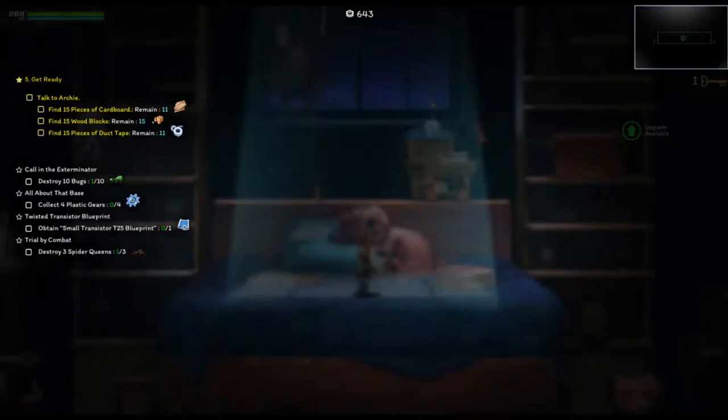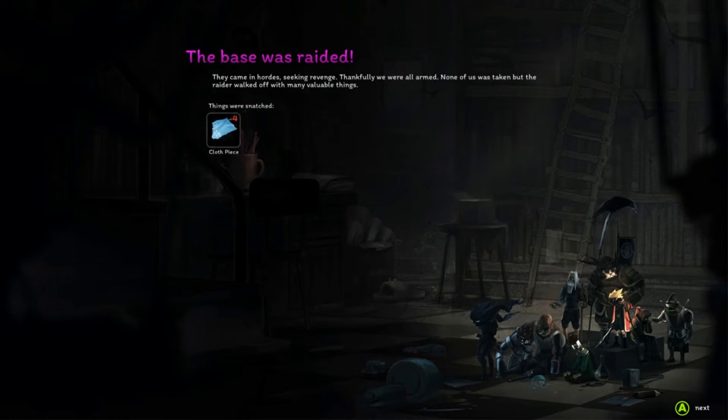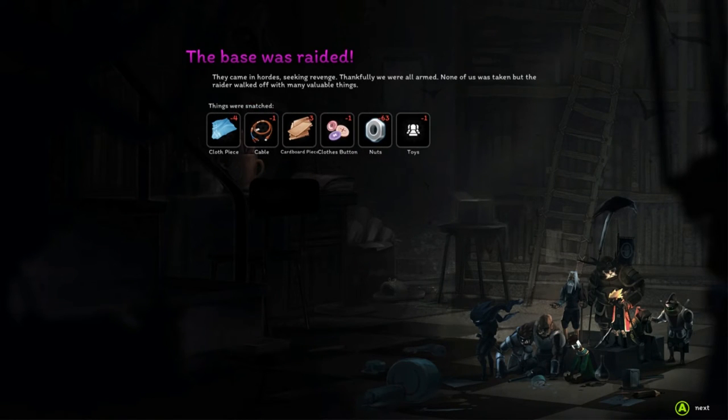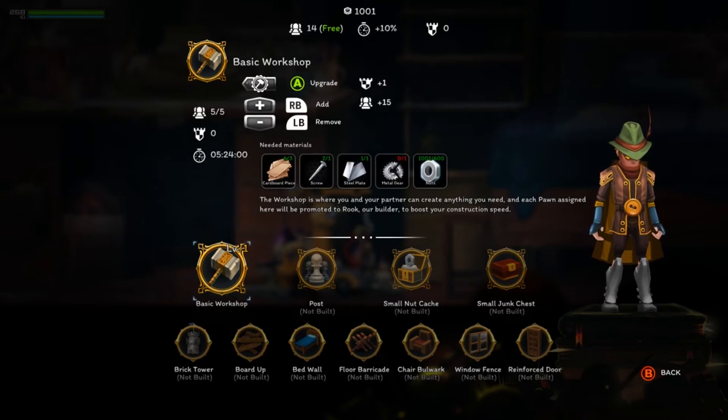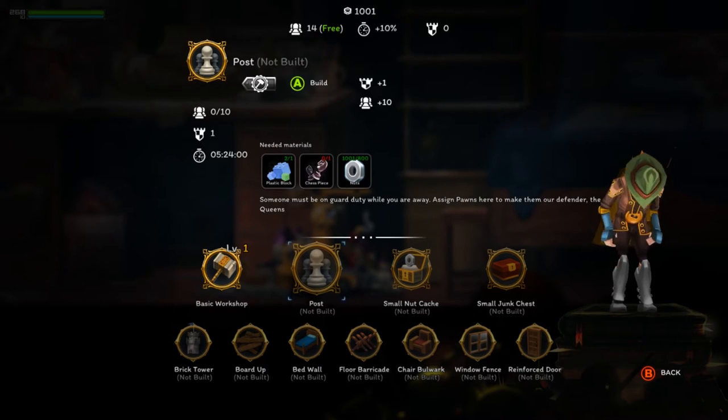When you die, the map changes, the night ends, and you appear back in your room. During the night, there's a chance your base can get attacked, and if it does, some of your resources will get stolen. You can decrease the amount stolen by upgrading your base defences using items found around the house. However, you need a lot of items, and it takes a lot of time to get the resources you need, and this is where the majority of the problems I have with this game lie.